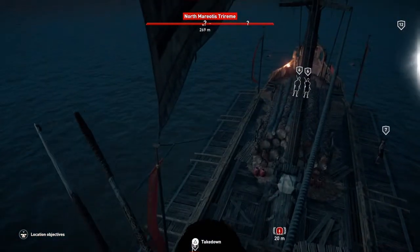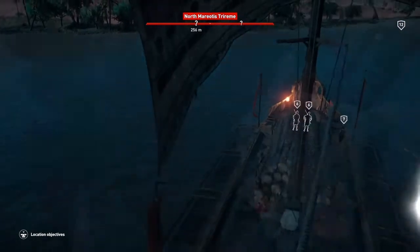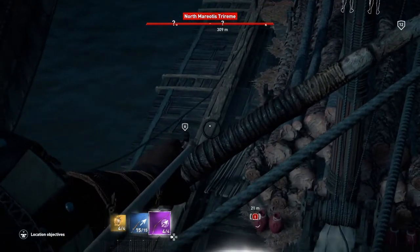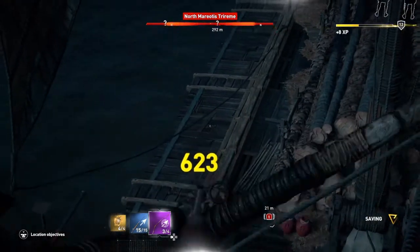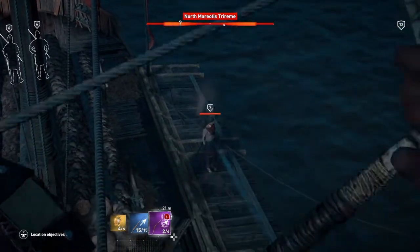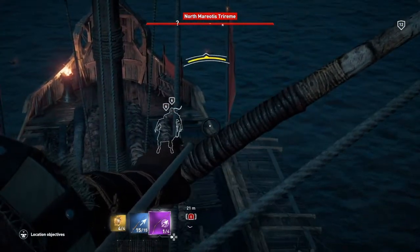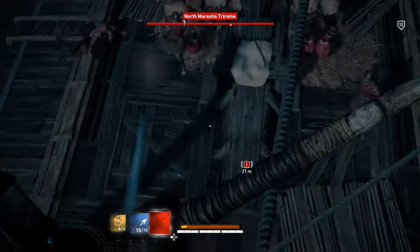So we'll climb up like we normally do. Let's get the predator bow ready and fire on them when we get a chance. Now. One. Oh, miss. Two. But they all know we're here, so it might be time to use a fast bow when this happens.